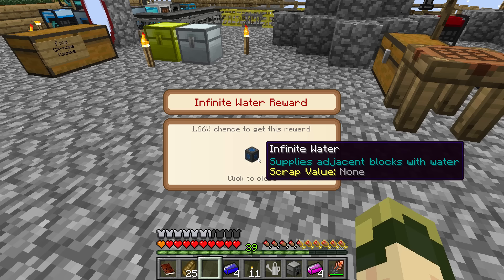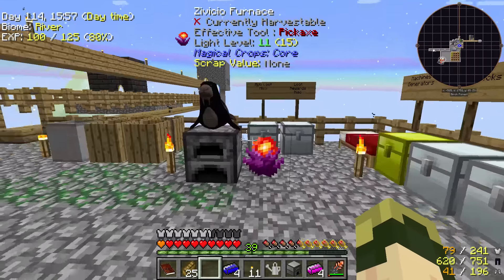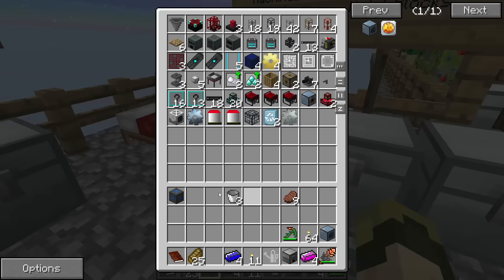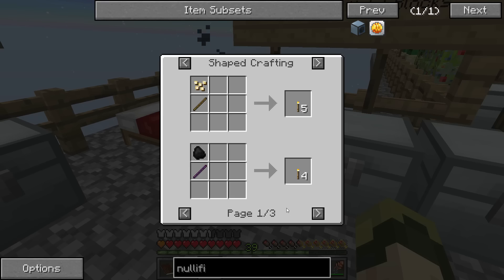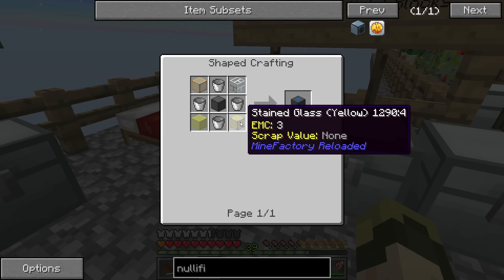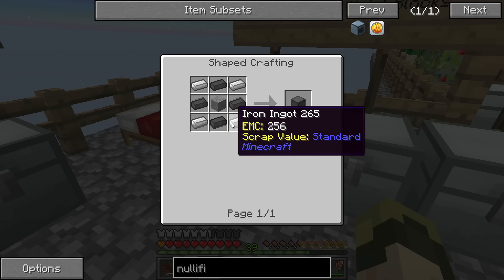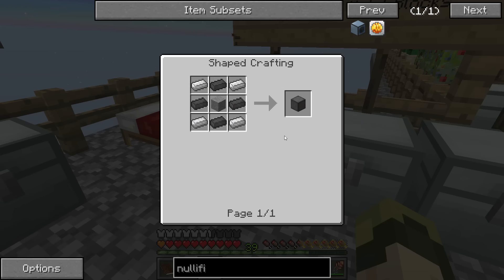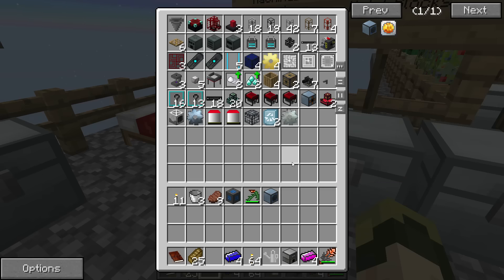It supplies adjacent blocks with water — that's actually really cool. To make it, you just need glass and a machine housing from Magneticraft, which is carbide, iron, and stone. That's not that hard to make, although I don't know how to get carbide.